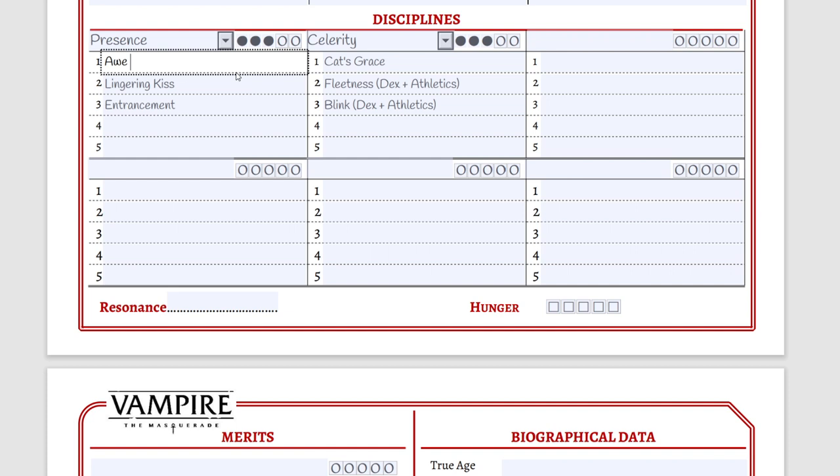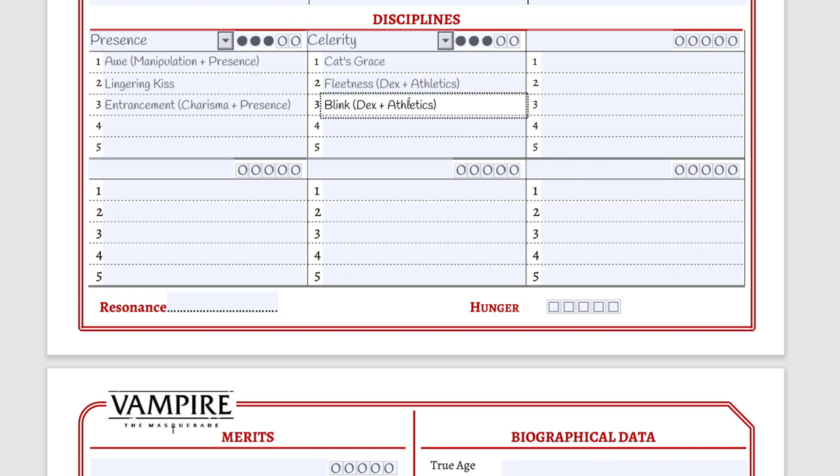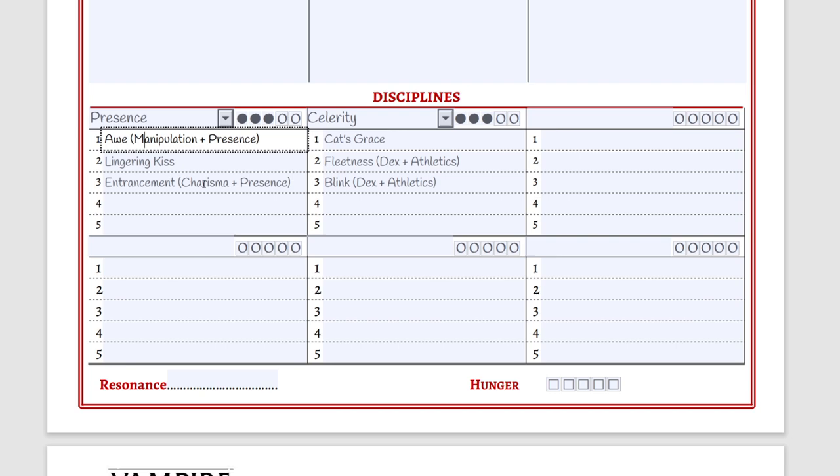What I always do when writing down disciplines is add the rules mentioned for each ability. Some will have no rules mentioned at all, and that's okay. But this gives a good overview of what we need to invest in to make the best vampire. Celerity, as you can see, bases very much on Dexterity and Athletics. Dexterity is an attribute and Athletics is a skill. For Presence, we need Manipulation and Charisma, which are also attributes. So let's roll back to the top and start the attributes.